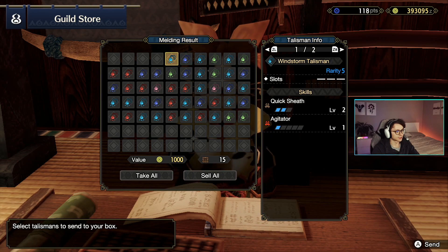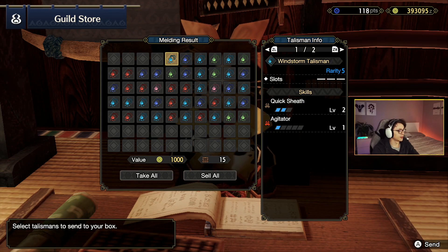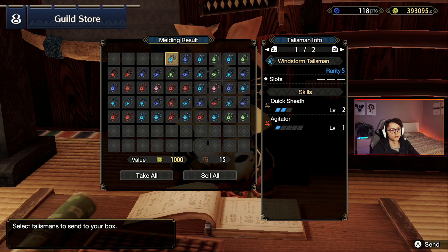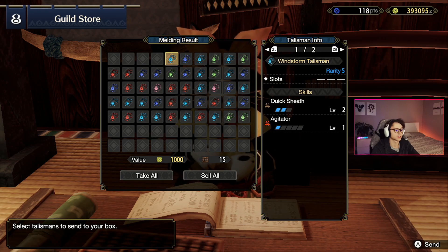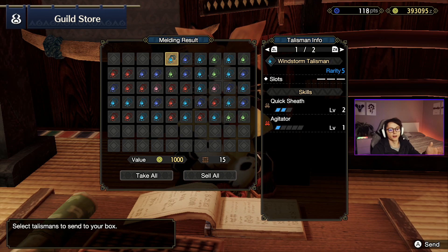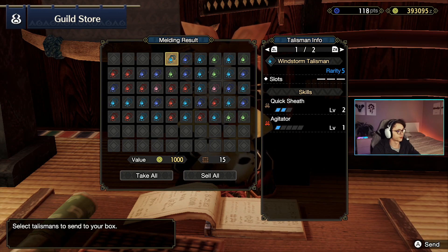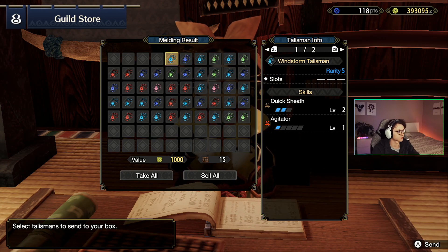Now this is something you want to see, especially as a longsword main. Quick sheath is an amazing skill for longsword and I really like the look of this — two levels of quick sheath. I do have a level 3 quick sheath on a single talisman, but this is a great one if you don't have that yet, if you don't have the perfect talisman. This is great for longsword. Perfect for starting out. I personally just have a better one at this point.